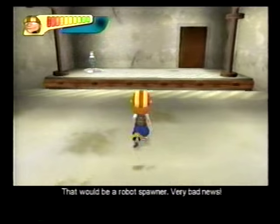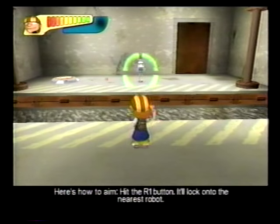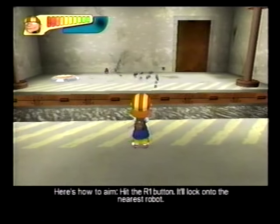That would be a robot spawner — very bad news. Here's how to aim: hit the R1 button. It'll lock onto the nearest robot.